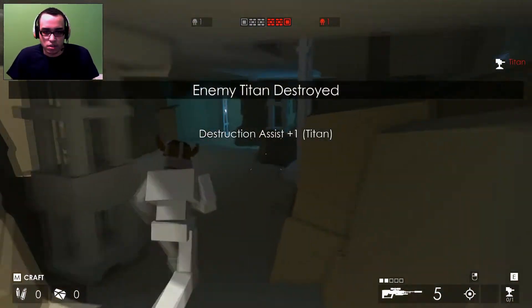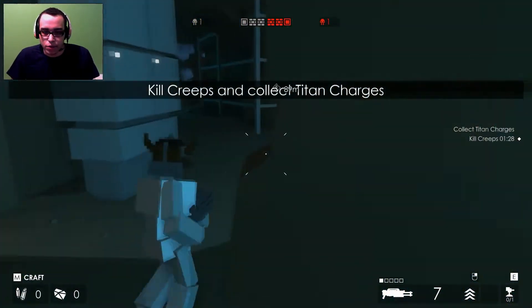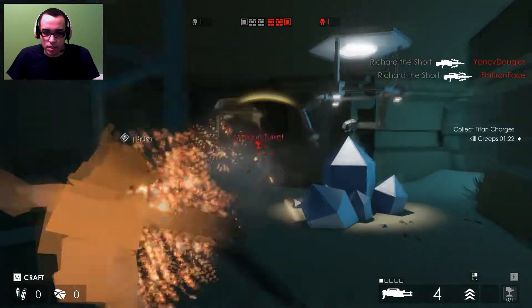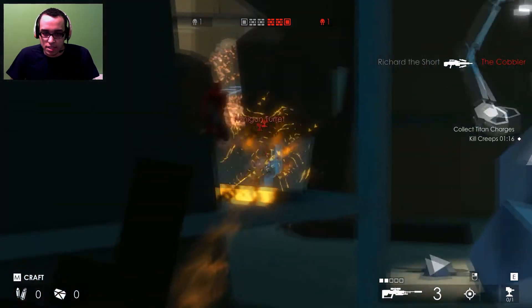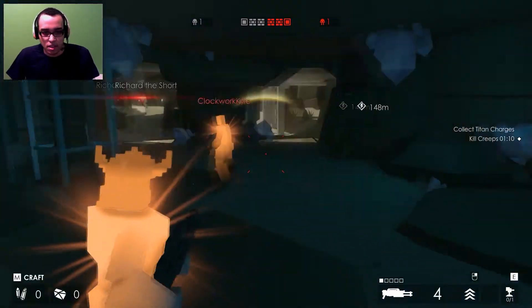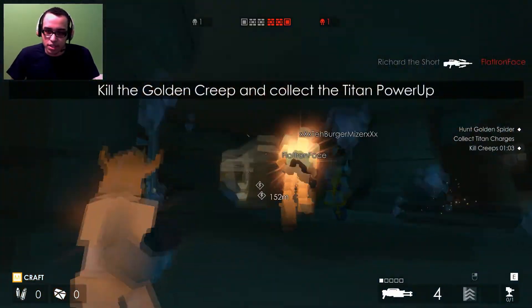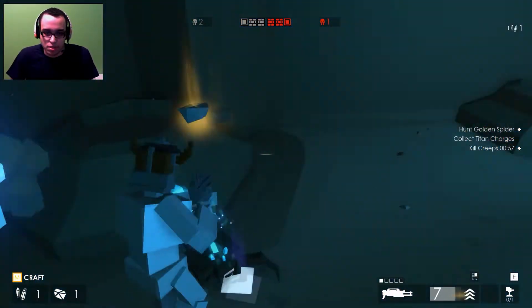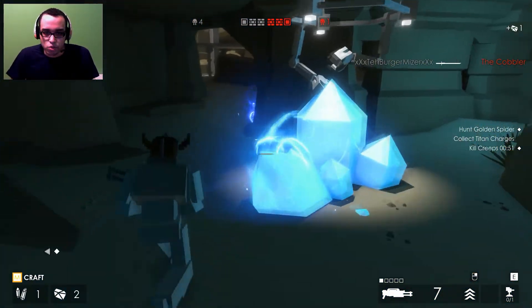Getting kills alone isn't enough. Right now we're gonna go farm some creeps — they're gonna start spawning. Killing creeps is gonna empower your character. These are the creeps you gotta kill; you pick up the drops and they empower your character so you can later use the materials to buy armor in-match.